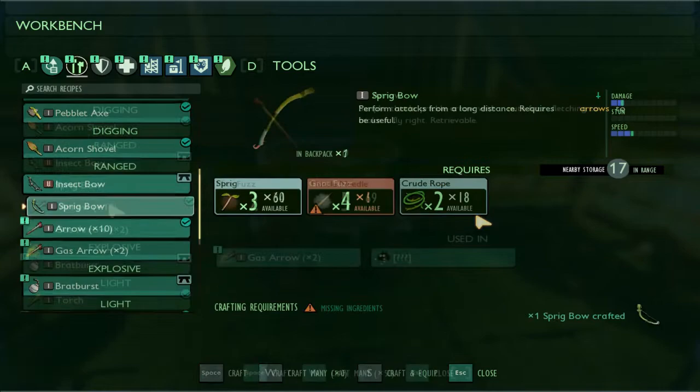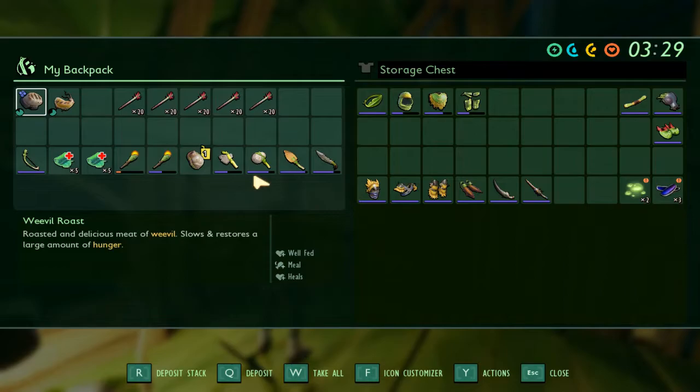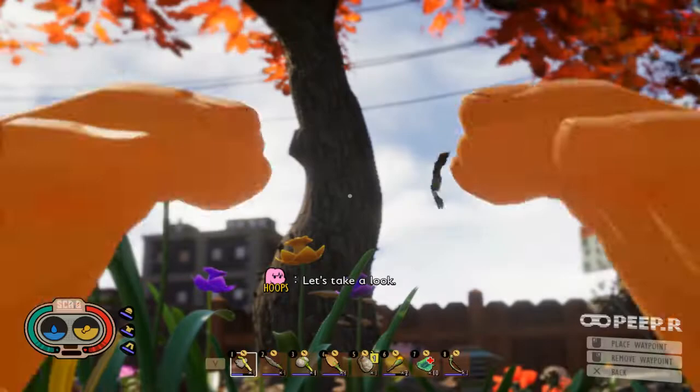If we're gonna be hunting wolf spiders, we're gonna need a bow of some kind. I really didn't want to craft a crude bow - it's not like it's expensive - but we're gonna need something, so I made a bow, made a bunch of arrows, and grabbed my bee armor that we found in the red anthill because the full set gives you a chance to bow stun, which is gonna be pretty big.